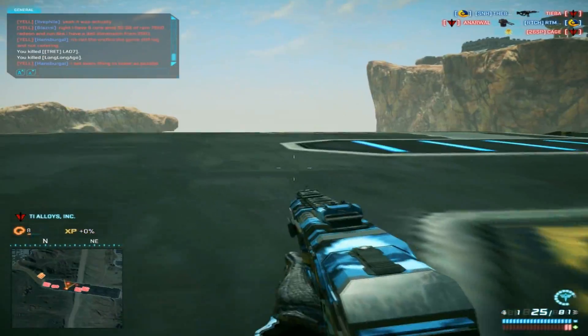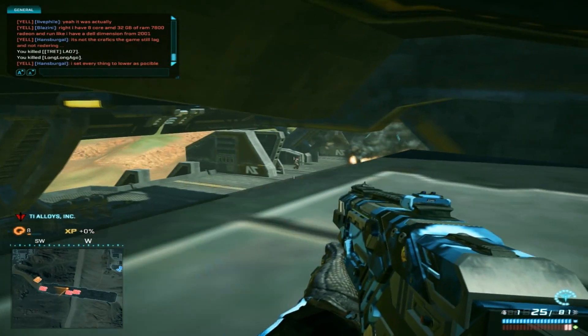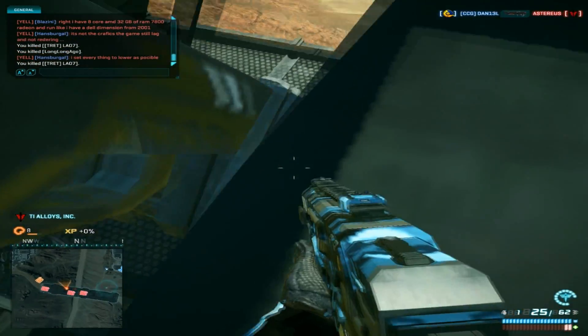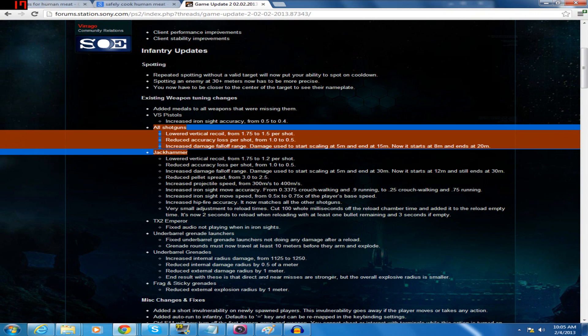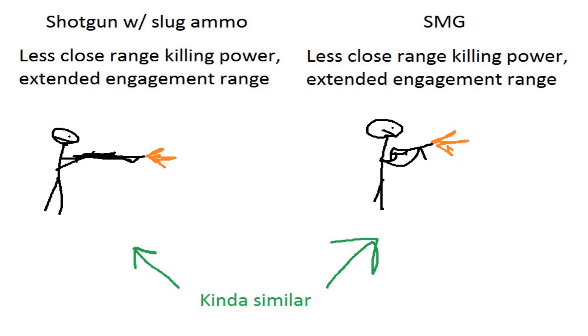Shotguns are also usable by other infantry classes, barring Infiltrators. So for medics and heavy assaults who may have been considering the SMG — well, SMGs are close quarters weapons with projectile velocity lower than carbines but higher than shotguns. We're looking at SMGs being somewhere between carbines and shotguns. The shotguns were given a significant buff in the recent patch: the accuracy lost per shot was cut in half, the recoil was reduced, and the damage fall-off range was also nerfed rather dramatically, increasing their combat effectiveness. The inherent difference between a shotgun and an SMG is that shotguns are better at super close quarters, whereas SMGs have extended engagement range — not dissimilar to the concept of slug ammunition on shotguns.